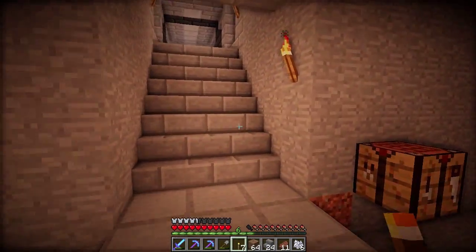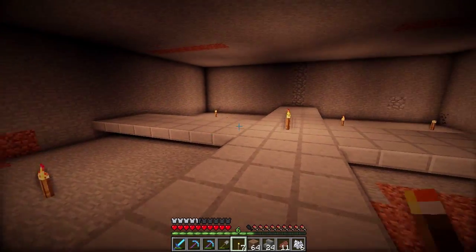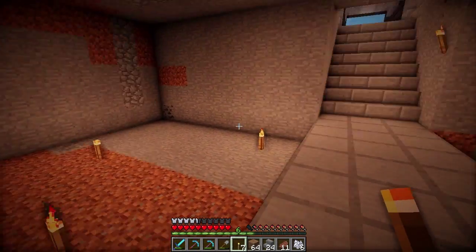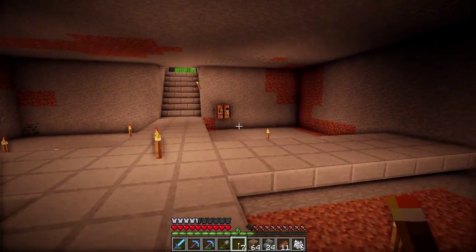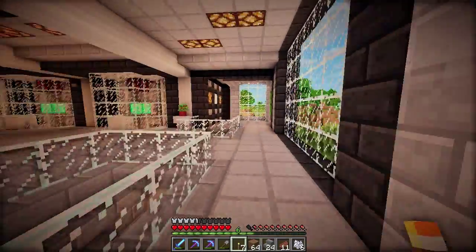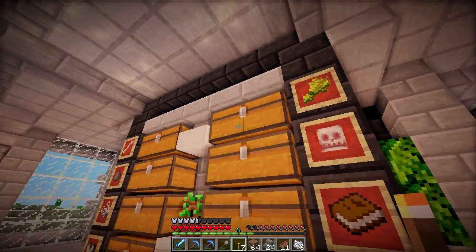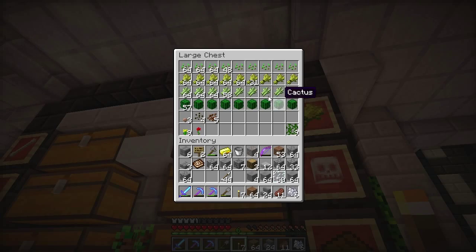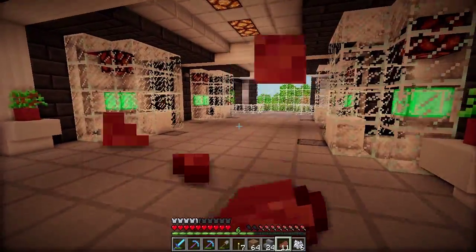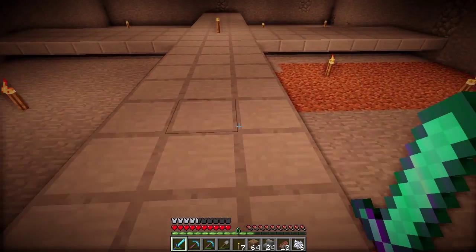I'm gonna work a little bit off camera down here so we can actually get something done. I'll bring you back once I have progress made. I want to have at least sugar cane and cactus in here and probably melons. I'm not sure about the fourth crop — I don't really need pumpkins. Looking in my greenery chest: I could do wheat or potatoes for food. I think potatoes would be a nice source to have.